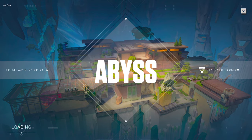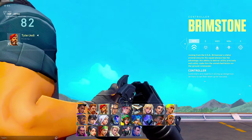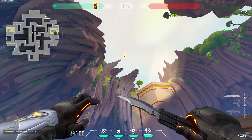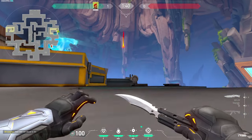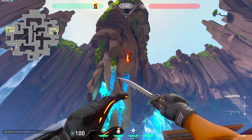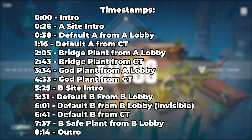Abyss is our newest map in Valorant, and with a new map also comes new lineups to make, which led to this video. I took Brim into Customs and managed to find 10 different lineups for you guys to use in your own games when you get Abyss in Unrated, Swift Play, or Comp. There are timestamps in the description for returning viewers or anybody that would like to skip ahead to a certain Molly, and without any further delay, let's get right to it.